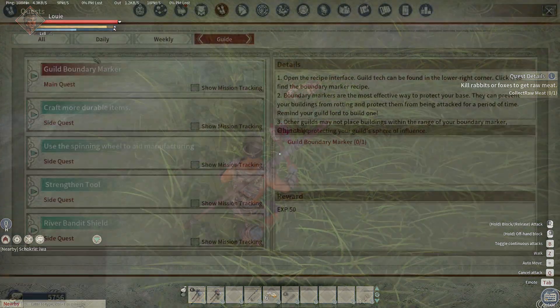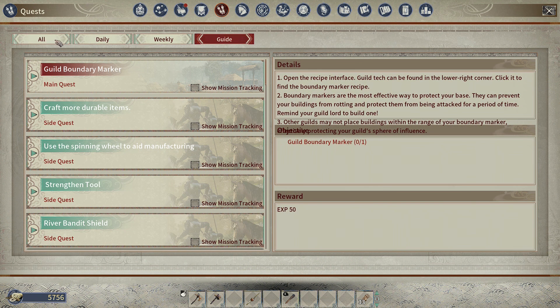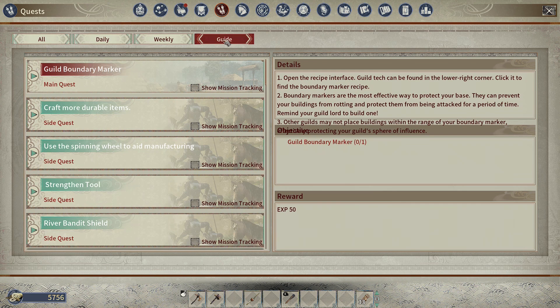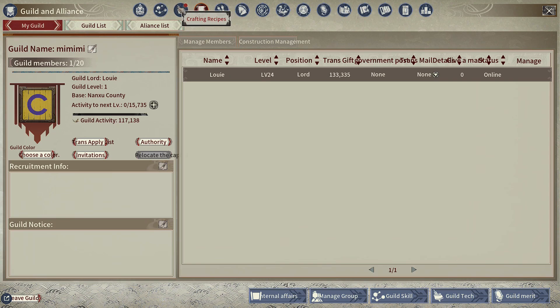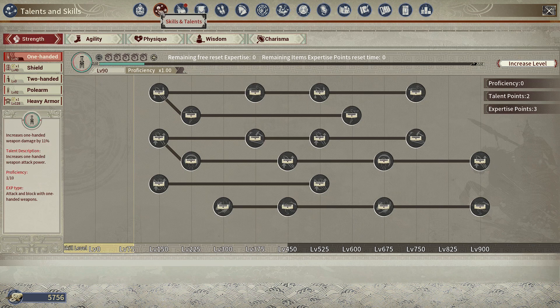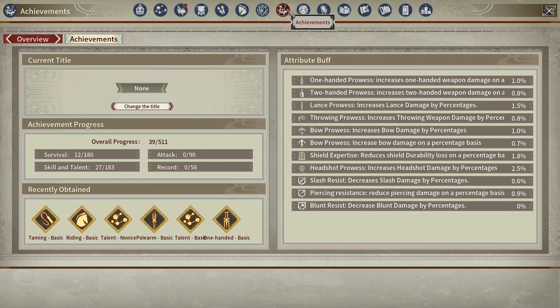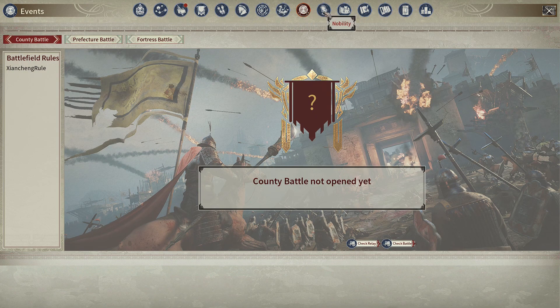Myth of Empires has a pretty good tutorial. The main quest always tells you what to do next and is rather easy to follow at the start. The whole UI design is very good in my opinion. Yes, there were still some minor English localization problems, but the menu navigation is intuitive and the information is presented clearly.